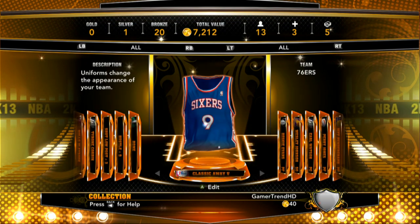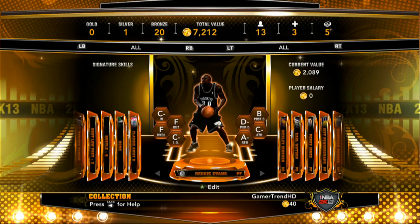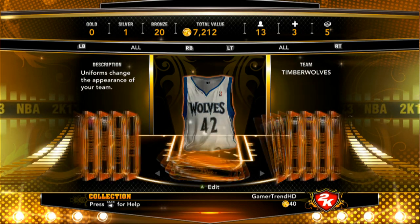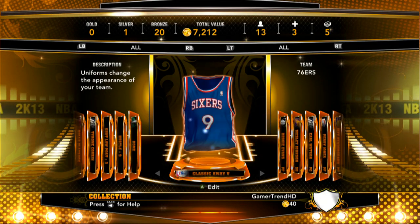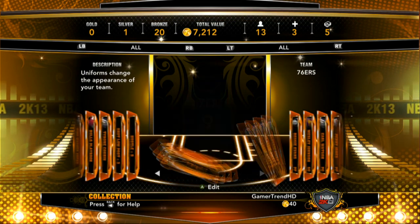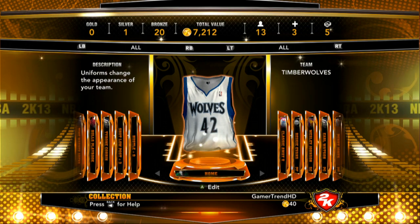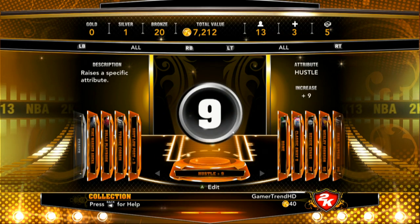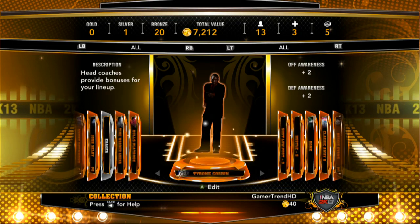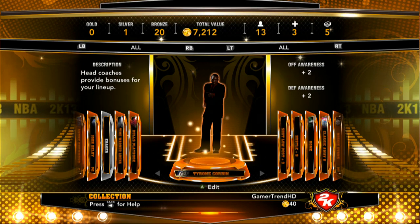On your MyTeam, you are required to have 12 players to actually play a game. You're required to have two jerseys — an away jersey, which is mine, the classic away Sixers, and a home jersey, the Timberwolves. Here are some attributes and here is my coach. You are required to have one coach — this is Tyrone Corbin of the Utah Jazz.